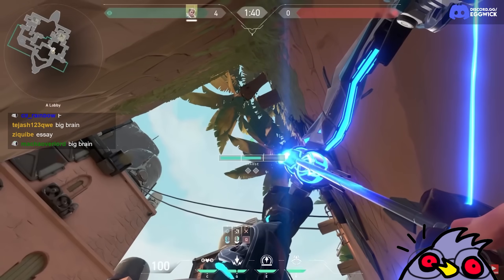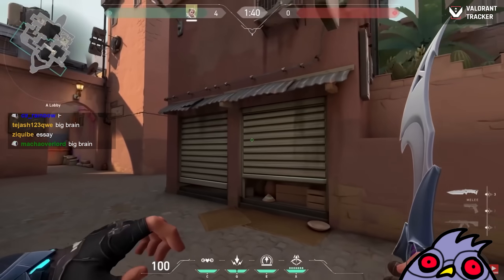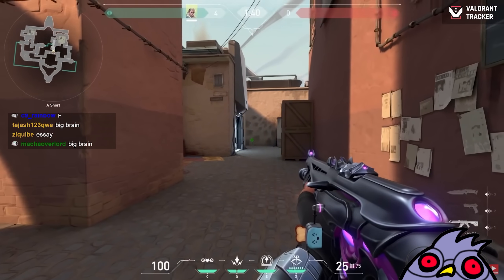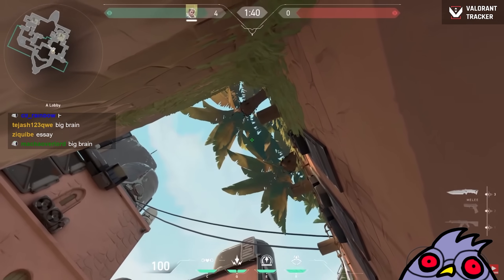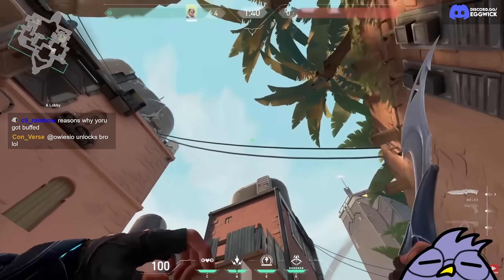It's Old Yoru! Instead of using the same Sova lineup back to back, try to learn lineups where the arrows will land at the same time. Most of the time, enemies will expect a second arrow, so with these double lineups, the enemies won't expect it and will die instantly if both arrows hit them at the same time.